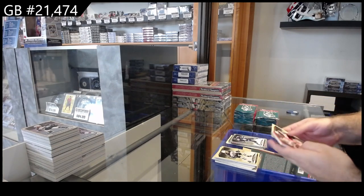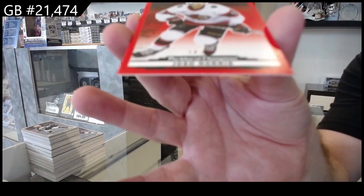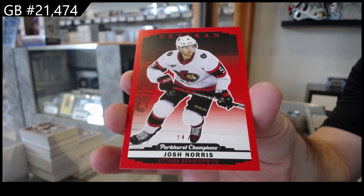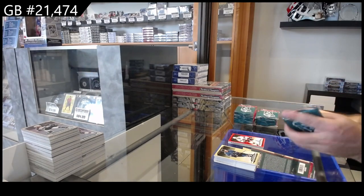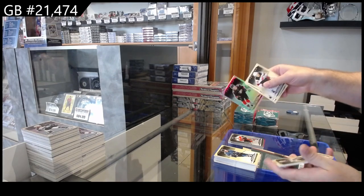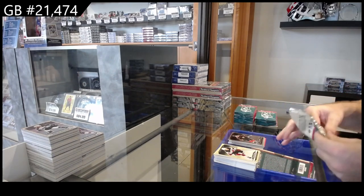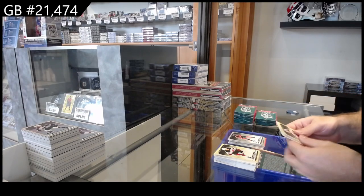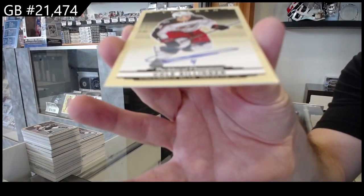Silver of Marner for the Leafs and we've got a number to 51 Josh Norris. We've got a silver of Konecny for Philly, rainbow of Terry for the Ducks. Silver of Pugliari for the Oilers and an autograph of Sillinger for the Blue Jackets — Cole Sillinger.